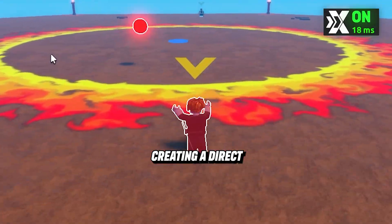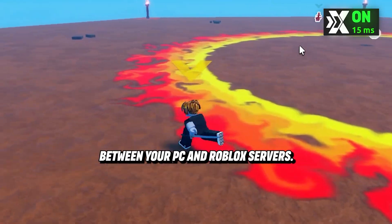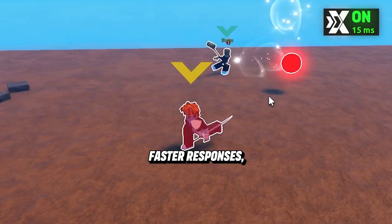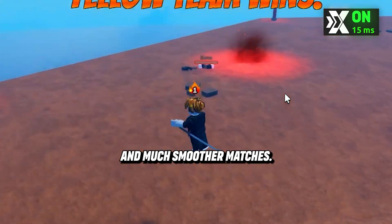ExitLag optimizes that route, creating a direct and stable path between your PC and Roblox servers. In practice, that means lower ping, faster responses, and much smoother matches.